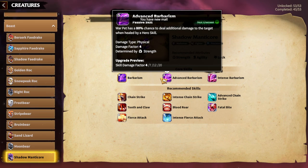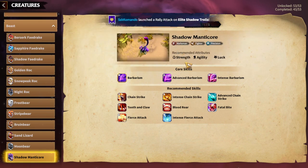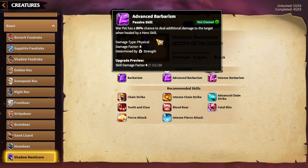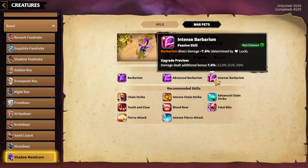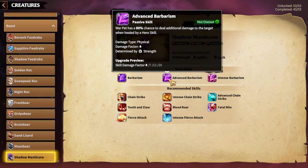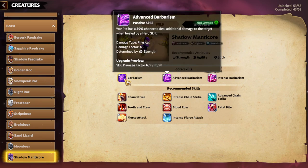So I'm looking forward to trying it and testing how good it will be. These are the first three main skills which I think will be important for this warpet to work. I think Barbarism and Advanced Barbarism should be enough to have the full potential of Shadow Manticore, which means you don't even need Intense Barbarism because there will be much better skills to attach to Shadow Manticore. The skills are pretty interesting, and we have to play around with Advanced Barbarism, which makes this warpet even more interesting.